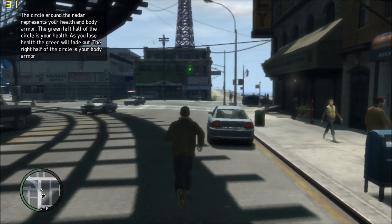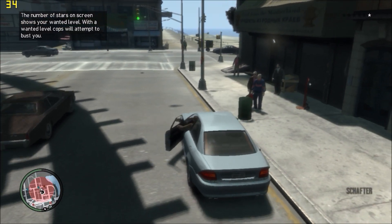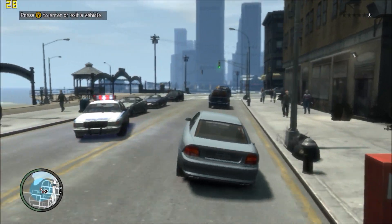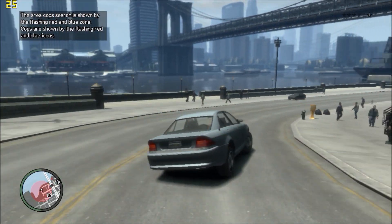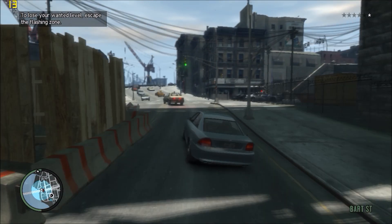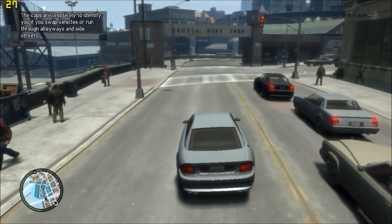Let's get a car and continue our havoc. We're gonna walk around the city — the cop wants me to get in the car but no problem. We're gonna roam this city a little bit and see how the game runs on my GTX 950M. We can see the frames in the corner if you want, and what else can I say about GTA 4?